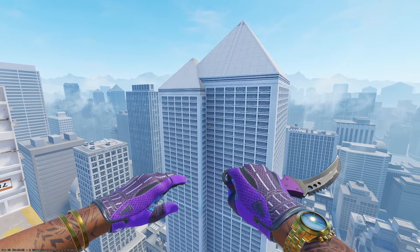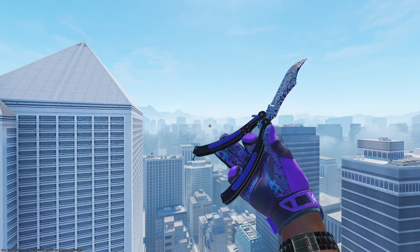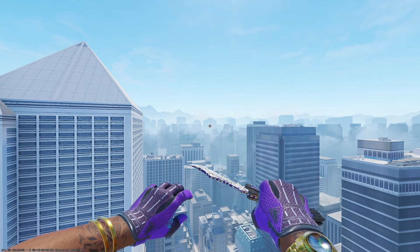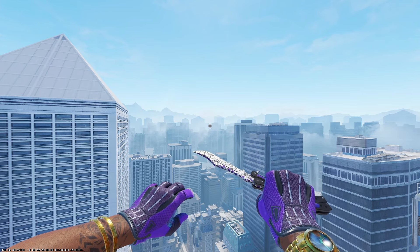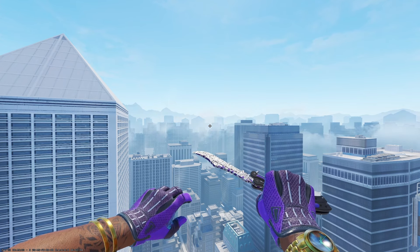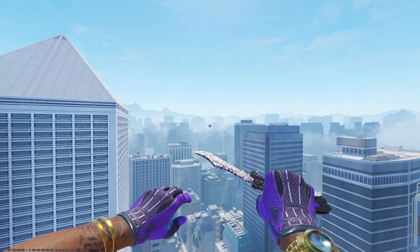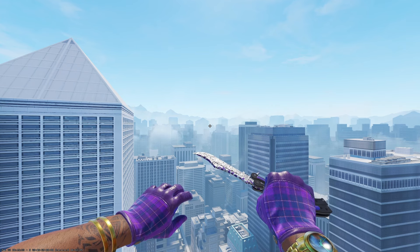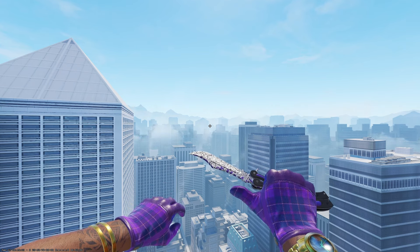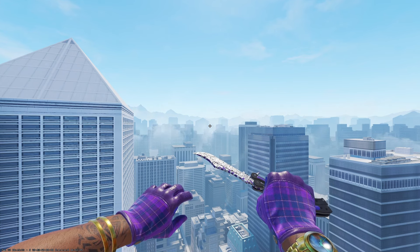Ultraviolet finishes are purple and a great option for a purple themed inventory. The final knife option I'd recommend is any of the Freehand knives — the purple definitely stands out and matches very nicely. For gloves, we only have two good options. The first are the Pandora's Box gloves, which are extremely expensive so I personally would not recommend them. The other option is the Imperial Plaids — I think they look better in game and are way cheaper, so I would definitely recommend these over the Pandora's Box gloves.